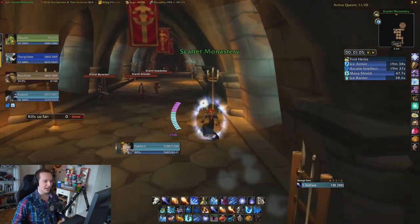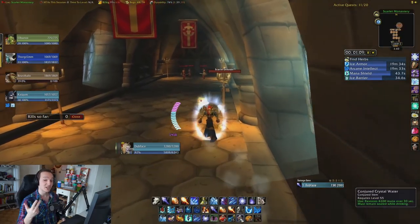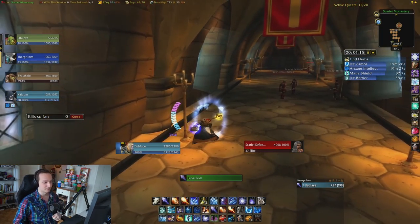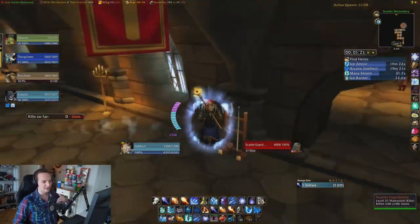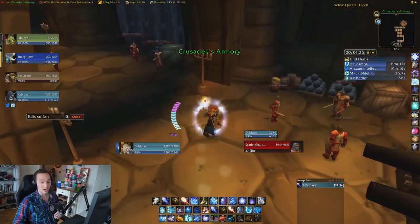This is the final hallway. Make sure you have recast Mana Shield and Ice Barrier, and make sure you have 100% mana before you pull. If there is a patrol in the hallway, you can dip into the window. I always pull with rank 1 Frostbolt. These mobs will aggro everything along the way, and this corner mob I always pull with a rank 1 Fire Blast. Now we're off.